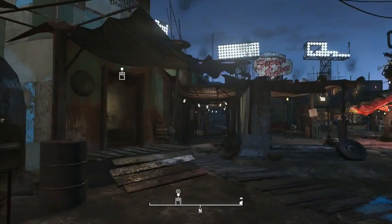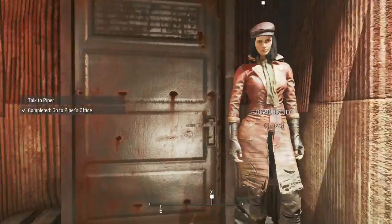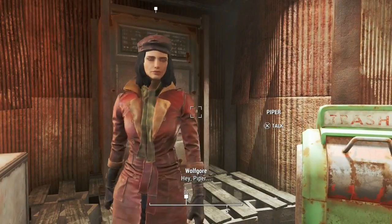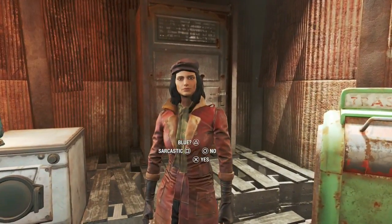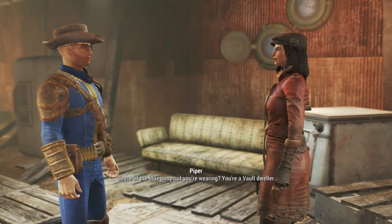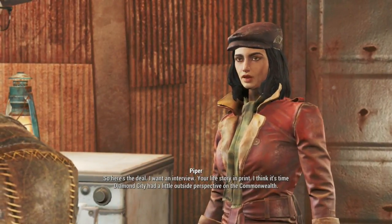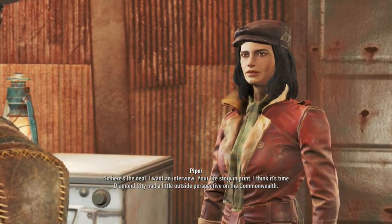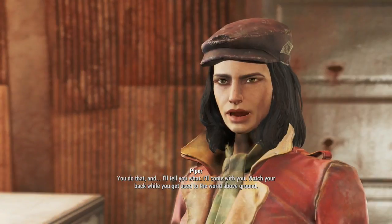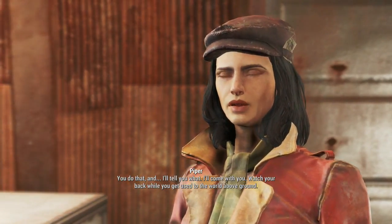Her office is right next door to her printing press — that makes sense. Sneaky girl. She says: 'I want an interview. Your life story in print. I think it's time Diamond City had a little outside perspective on the Commonwealth. You do that and I'll come with you and watch your back while you get used to the world above ground.'